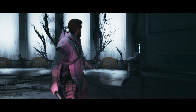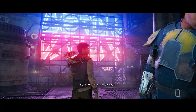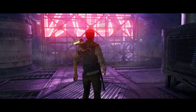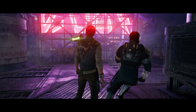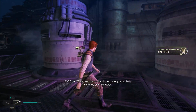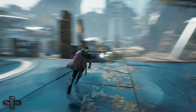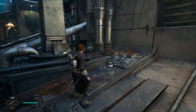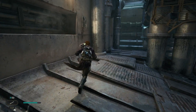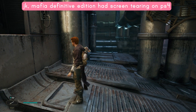To their credit, the cutscenes look phenomenal and showcase the game's visual capabilities the best. But the problem is, the moment a cutscene gets over, you can literally see the drop in quality of everything — models, environments, textures, you name it. And then we have crap like this: glitches and artifacts all over the place, not to mention screen tearing. I can't even remember the last time I saw screen tearing on a console game. Things do get better when you turn Performance Mode off, but only slightly.